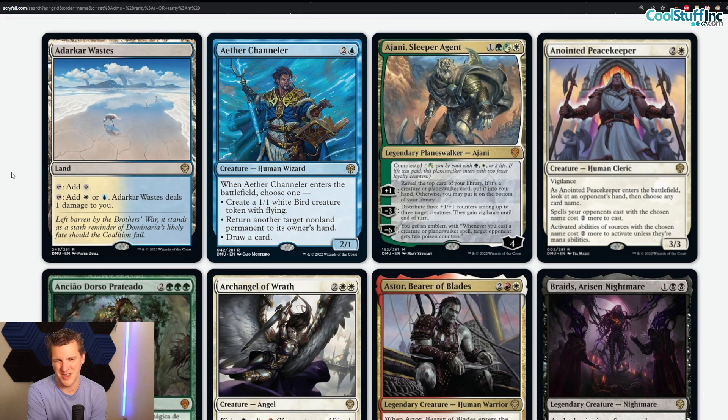Ajani, Sleeper Agent — we've talked about this one in a previous video. One green, phyrexian white for loyalty — 'completed' meaning you can pay two life or pay mana, but paying life means it enters with two fewer counters. Plus one: reveal top card of your library — if it's a creature or planeswalker you may put it into your hand. Minus three: three target creatures get +1/+1 and gain vigilance until end of turn. Minus six emblem: whenever you cast a creature or planeswalker spell, target opponent gains two poison counters. Poisonous kitty! I still want to do the superfriends poison deck with four Ajanis.